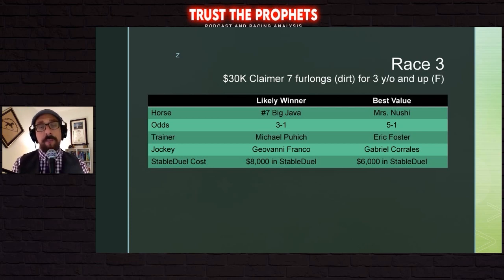Race three is a $30,000 claimer, seven furlongs on the dirt for three-year-old and up fillies and mares. I'm not blown away by anyone — if playing in a sequence, I'd encourage spreading. The most likely winner is the number seven, Big Java, at 3-1 on the morning line. This horse is getting class relief, having run in a listed stakes race last time, though getting blown out by that company. The class drop should help, and the cutback to a one-turn race from a mile and a sixteenth should also help Big Java.